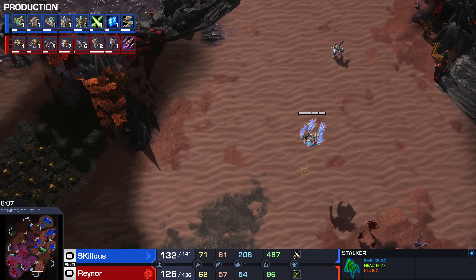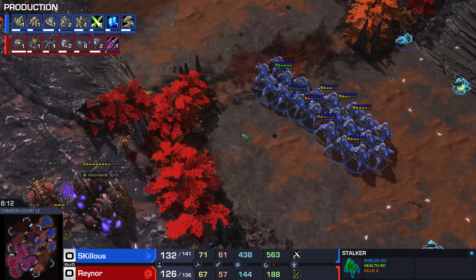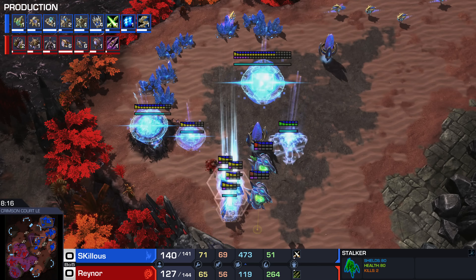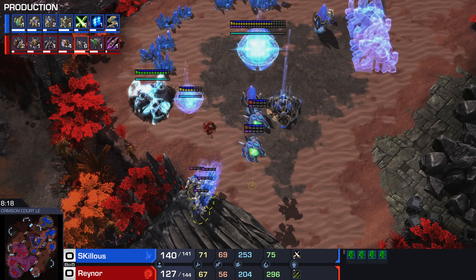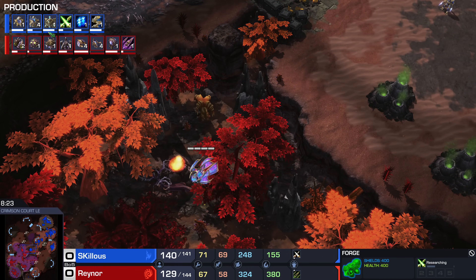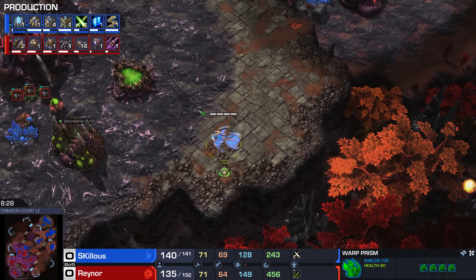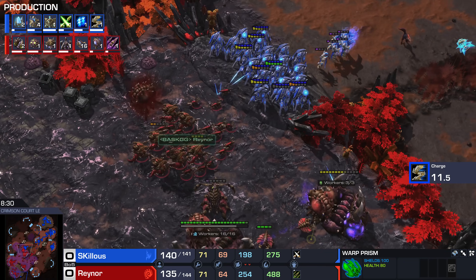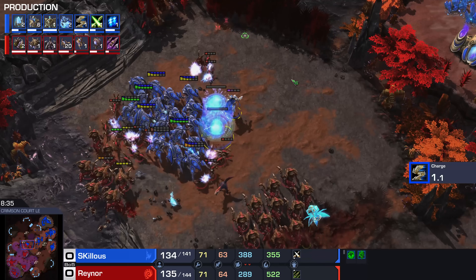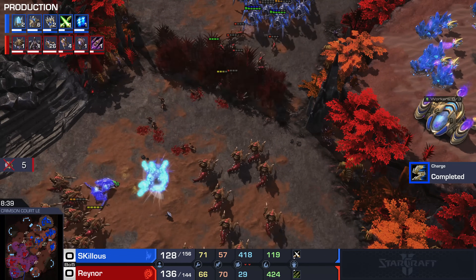Ravagers at 100 gas each are expensive and vulnerable. Reynor likes to go straight Hydra Ling because it's a little more efficient getting past this Stalker stage. Four High Templar are warping in — Storm energy gathering as Storm is on the way. Plus two started on the Forge. Two more Gateways taking us up to eight, nine, ten Gateways. Skillous getting the Gateway count growing; he does need a few more Pylons. The Zealot drop comes into the main base, Stalkers on the front distracting. But this move out was a bit drunk — a little too far forward — and those Archons are going to get taken down. Very expensive.